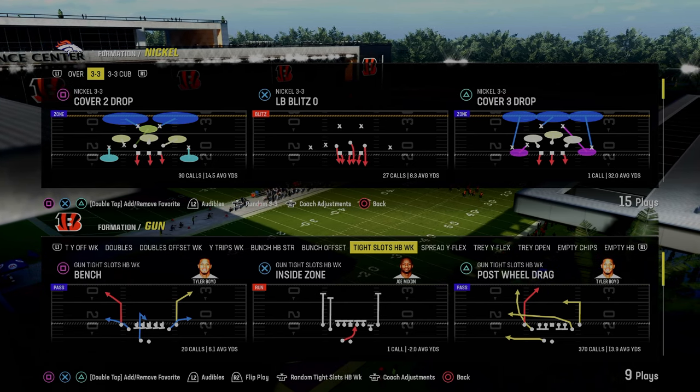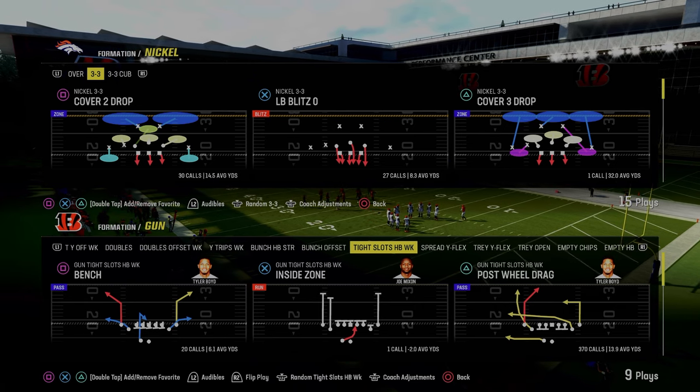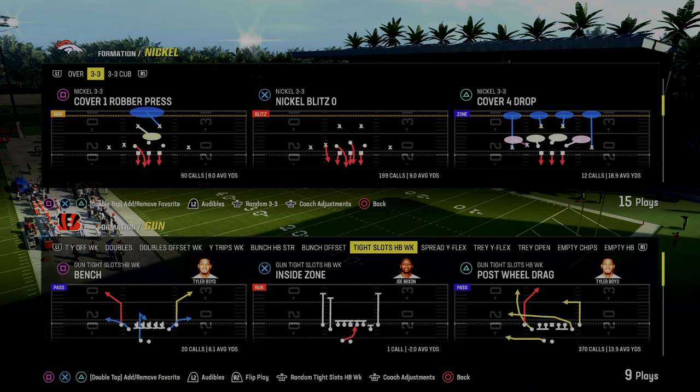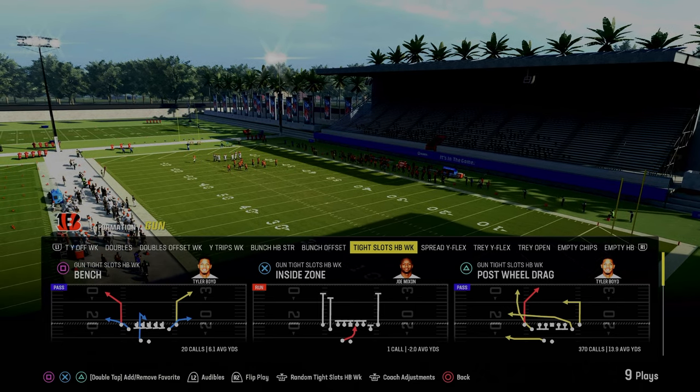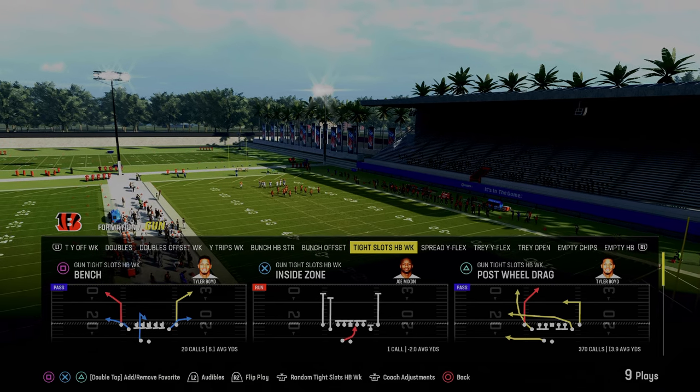In today's video, I'm going to be sharing with you one of my favorite double Mabel style of defensive beaters, and the play is going to be post-wheel drag. This play is found in the Cincinnati Bengals offensive playbook, and it's going to be in the tight slots halfback week formation. If you want to get my entire Bengals offensive ebook, make sure that you join the Patreon.